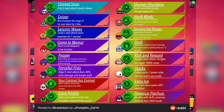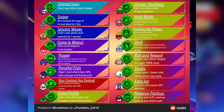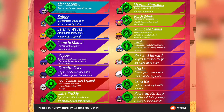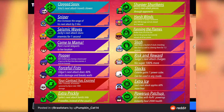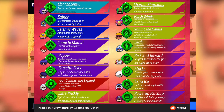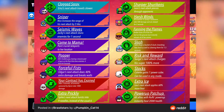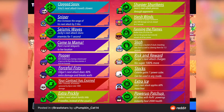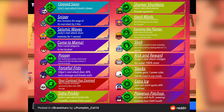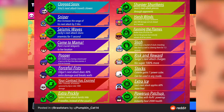For Edgar, the gadget would be called Forceful Fists, where Edgar's next attack does 40% extra damage and breaks walls. So Edgar would actually be able to break walls with this — I'm wondering how that would interact with the map maker, though unfortunately you can't get trophies from map maker anyway.